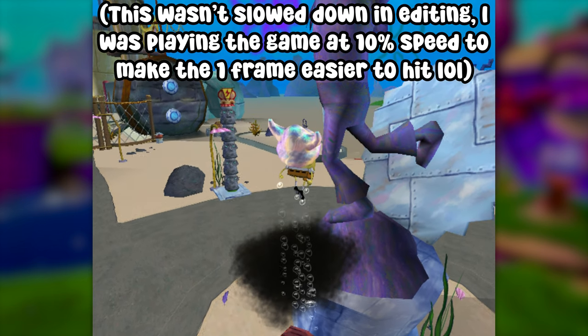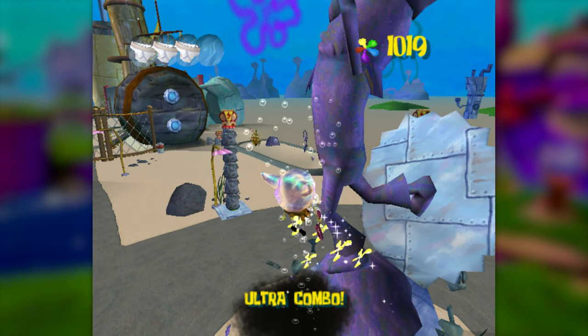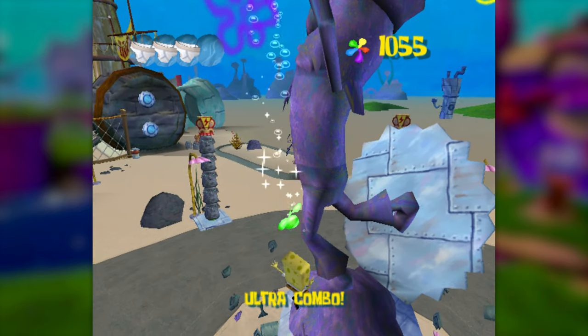Back in downtown Bikini Bottom, I hopelessly threw myself at the statue again, but I wasn't able to get any closer to the spatula than I was before. I tried doing some one-frame bash boosts off this thunder tiki's explosion, but nothing was working.